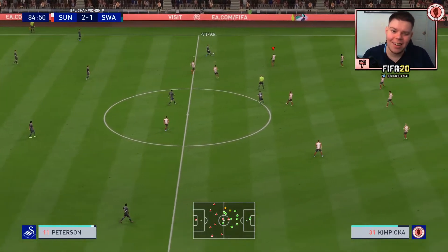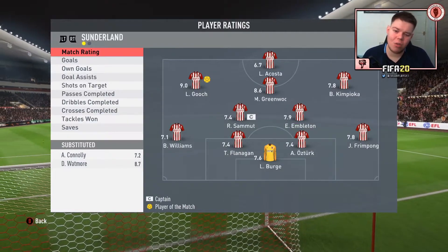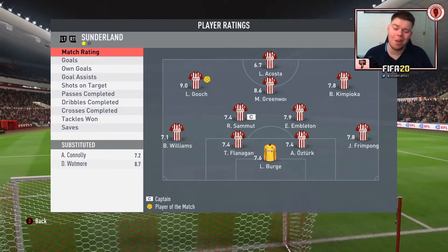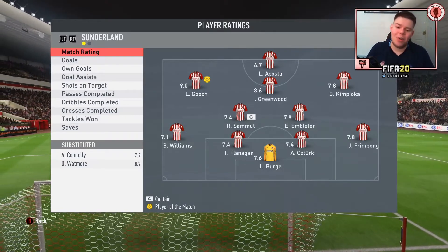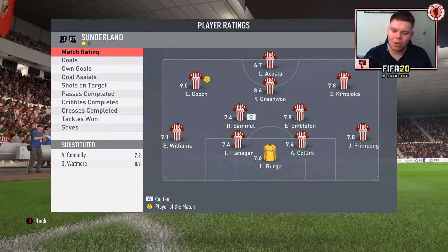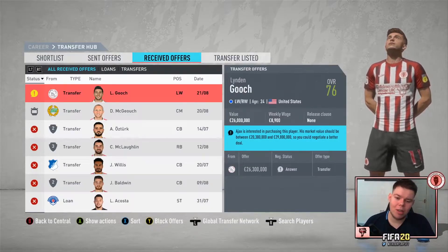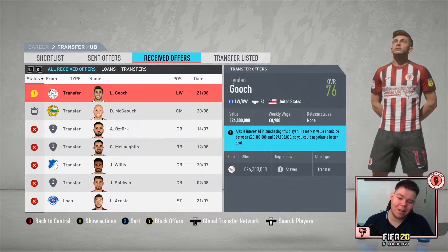Man of the match is Lyndon Gooch with a 9 rating. Mason Greenwood gets an 8.6 — came on, scored, instant hero. Duncan Watmore 8.7. And an interesting development: Ajax have come in and they're interested in purchasing Lyndon Gooch.